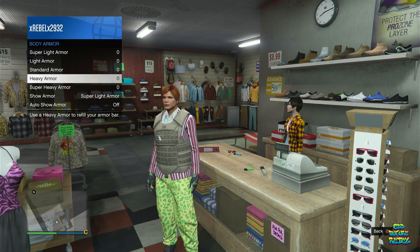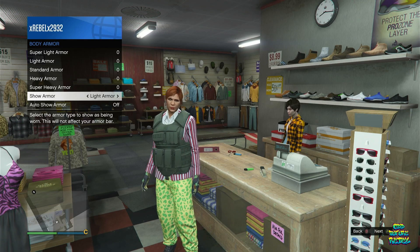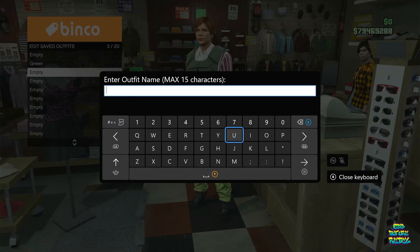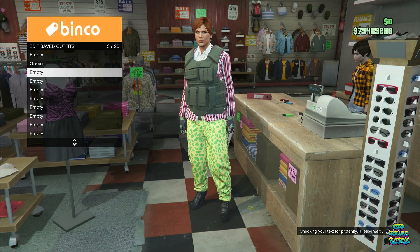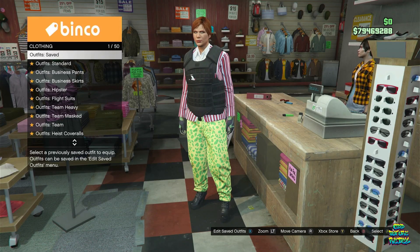After saving that as an outfit on the second slot, back out from the front counter. Go over to your Inventory again, Body Armor, Show Armor, and put on the Light Armor. Save that as an outfit on the third outfit slot and name it Orange. Then back out, go to Body Armor again, Show Armor, put on the Heavy Armor, and save that as an outfit on the next slot and name it Purple.